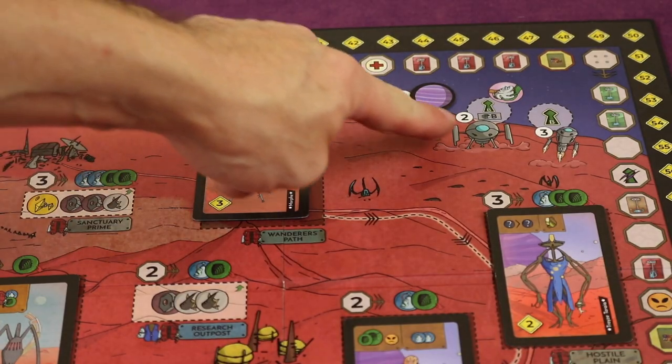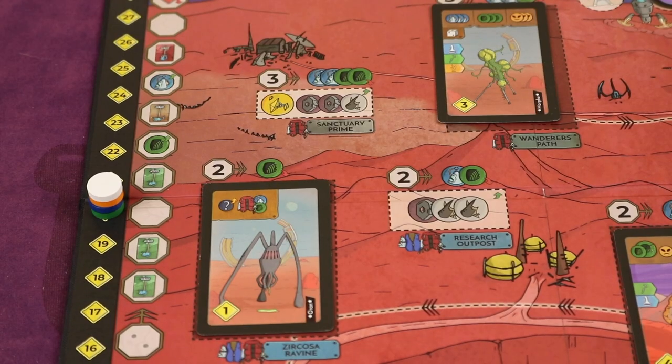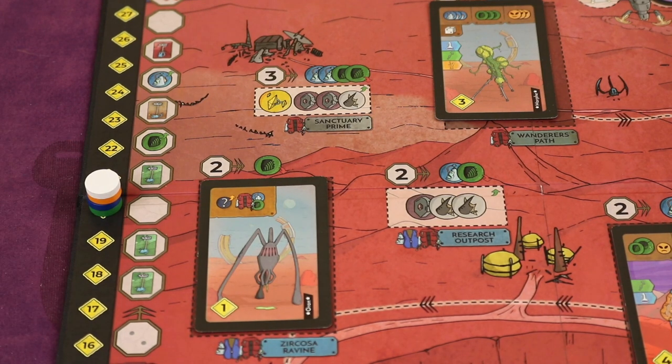The game is played over three rounds, and each of these rounds you're going to be going through six different phases. Points in this game are reputation, and that's tracked around the edge — you're trying to have the best reputation at the end.